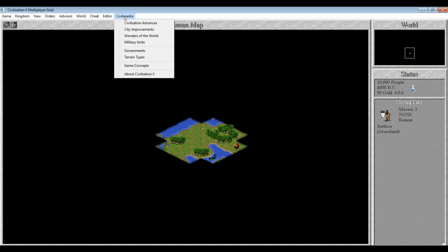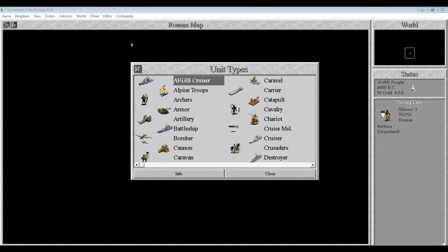Civilopedia is now split into categories of things you can look up. If we look up military units, for example, they have a nice graphical user interface, which is arguably far nicer than what you could get before. You notice there are a lot of units not in the original Civilization — for example, the Destroyer, the Aegis Missile Cruiser, which I think is equivalent to an Independence class.